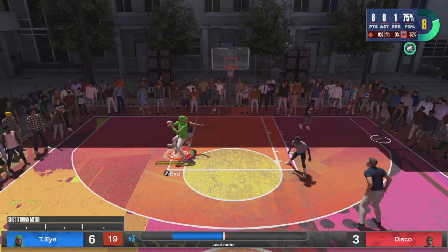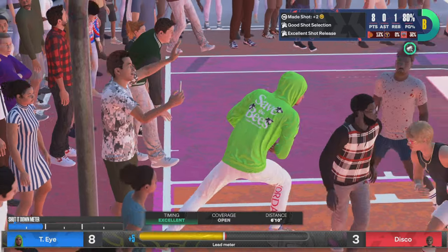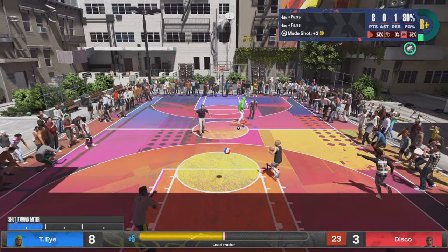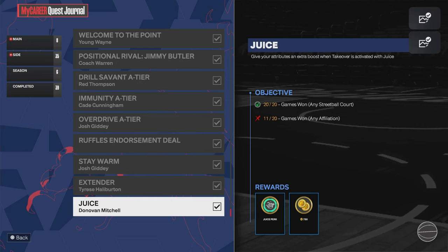Now the next two perks are actually pretty simple — you just got to win games. One of them is Sponge, where you basically need to win 25 games. The recruit bosses, I think you just have to beat them, but I would just go for the win 25 games. And Juice, you just got to win 20 games in either park or streetball. I got it in streetball because my juice partner wasn't on. But if you're a park player, you can just go run up and streak up.